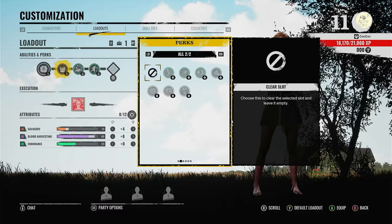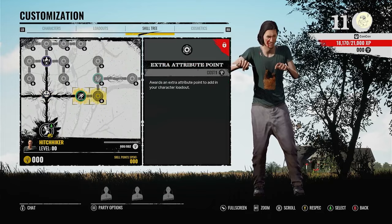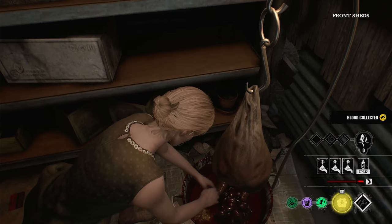Now let's talk perks. There are various perks throughout the game and there are several for the blood harvesting skill, but in my opinion, there's only a few that are really going to help you maximize on your blood harvesting. The first is Universal Donor. This is going to help increase the amount of blood you gain from buckets. This is the most useful perk because again, we're getting most of our blood throughout the match from blood buckets. So if we're gaining an additional 20-40% from each blood bucket, that's really going to add up throughout the whole match.